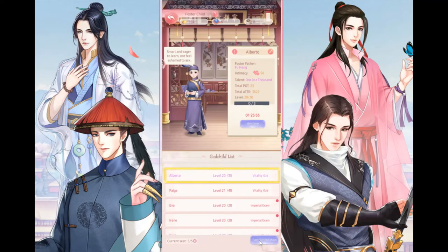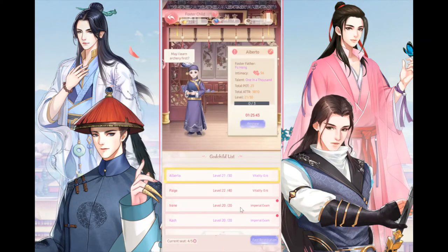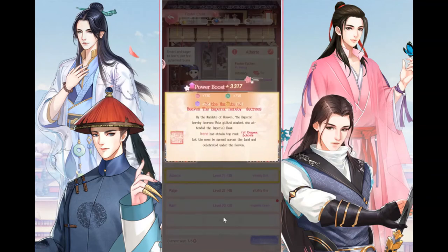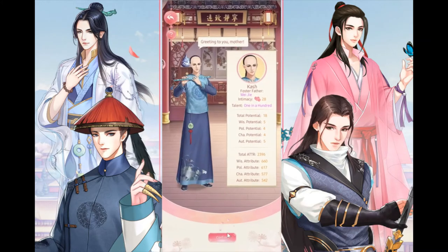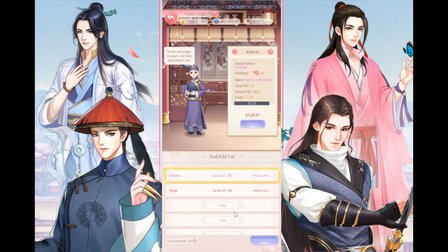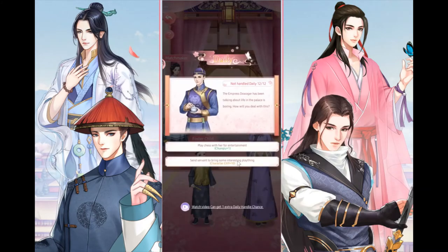In the Phoenix Hall, the first thing you want to do is instruct your children. If any children are ready, send them for the imperial exam to free up seats. I already have children ready to be married off — I'm going to let them do the imperial exam, which frees up three seats for new children.